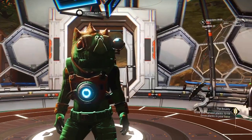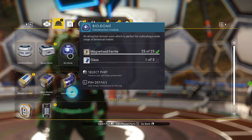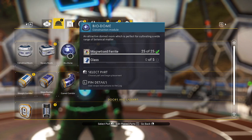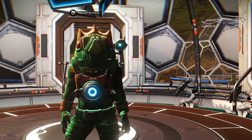And that, my friends, is your introduction to the biodome: 25 magnetized ferrite and 5 glass. The curved corridor takes 75 pure ferrite. Thank you for listening.